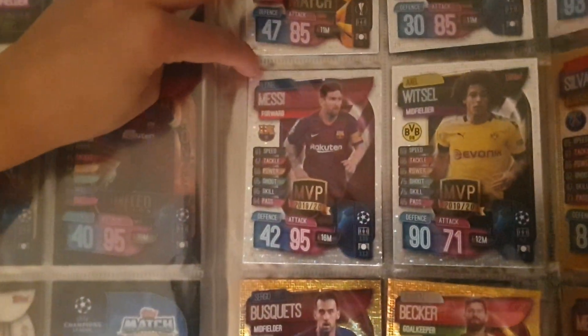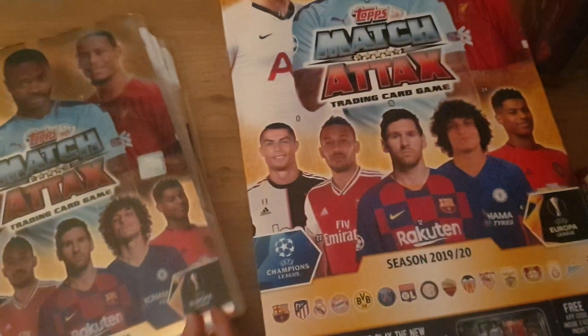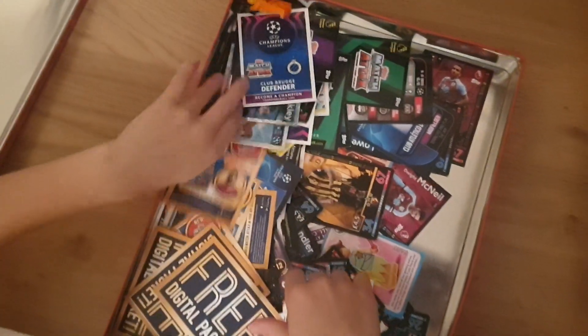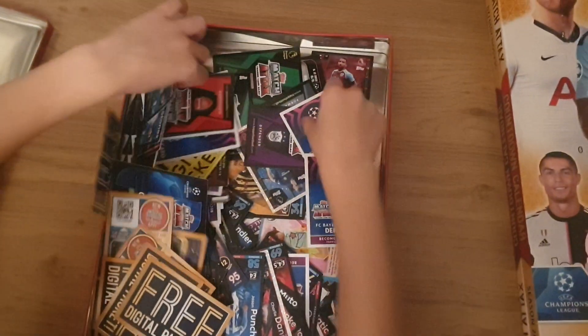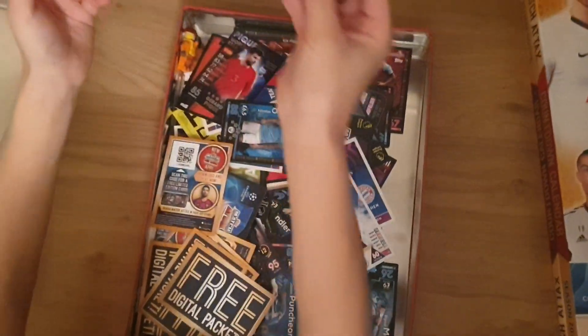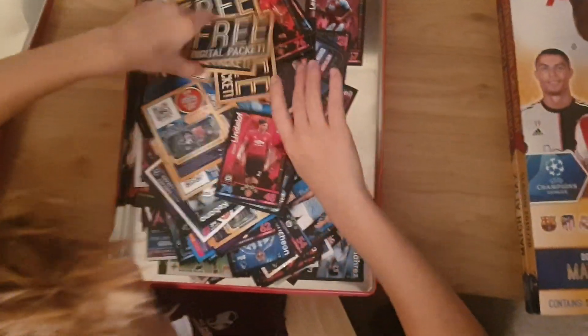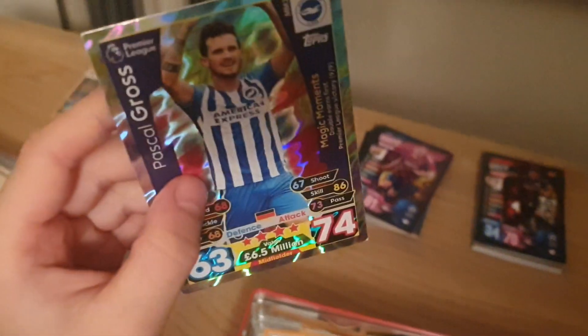We've got Messi again and some doubles of Limited Editions. I really like Liverpool so I made a team. I just got a free digital packet here. We've got some random cards like Kinnick Country Club, an Ottoman, a person from Club Brugge, and stuff like that. Some old ones, a Lego figure, some more free digital packets, and the first collection I ever collected is right here.